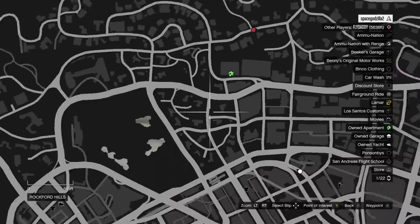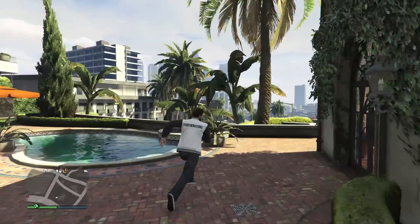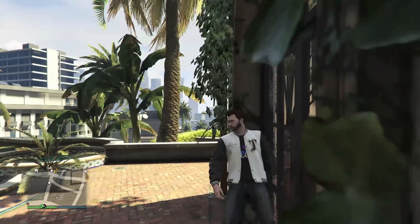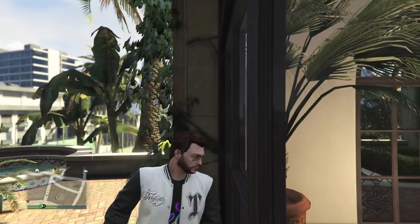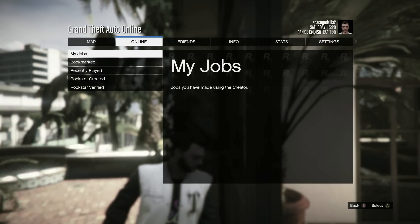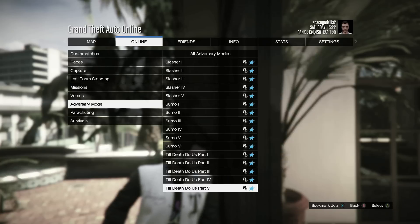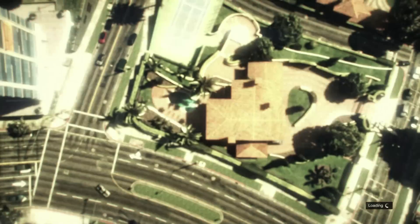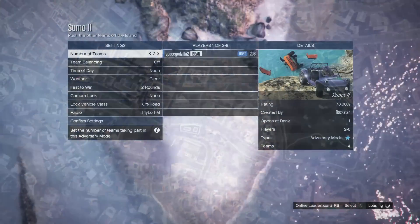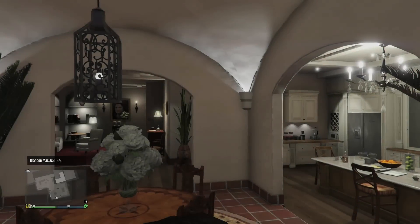This next glitch will allow you to get inside Michael's house on GTA Online. Head to the back and place your character along this wall. Make sure he's facing towards the door and go to your jobs menu and select the adversary mission called Sumo 2. Now all you need to do is wait until the lobby loads and back out. If done correctly, you'll appear inside the house.